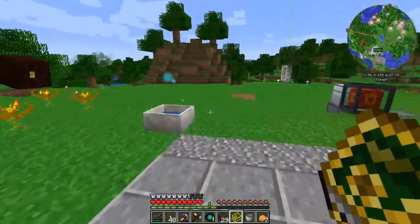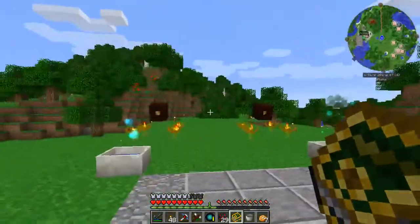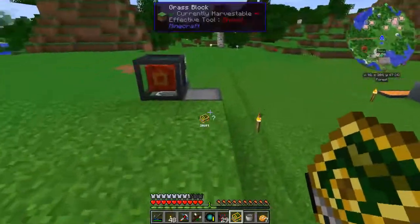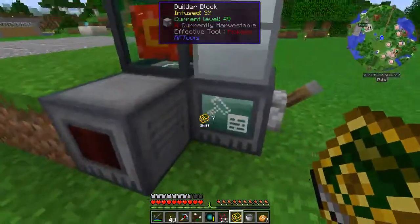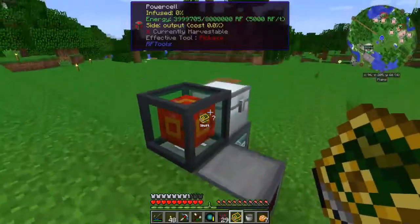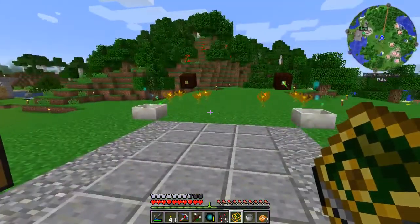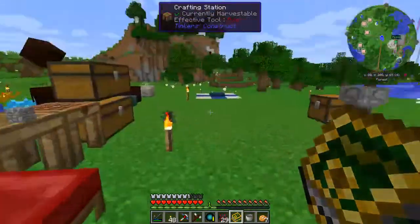We've got endo flames feeding into the two mana pools. We're going to put in the alfheim portal — the alfheim gateway — in the meantime. I've been running a quarry, and it's interesting: in this modpack you don't get cobblestone or andesite or diorite, you just get the ores — the iron, diamonds, and all that. Today we're going to finish up this alfheim portal.